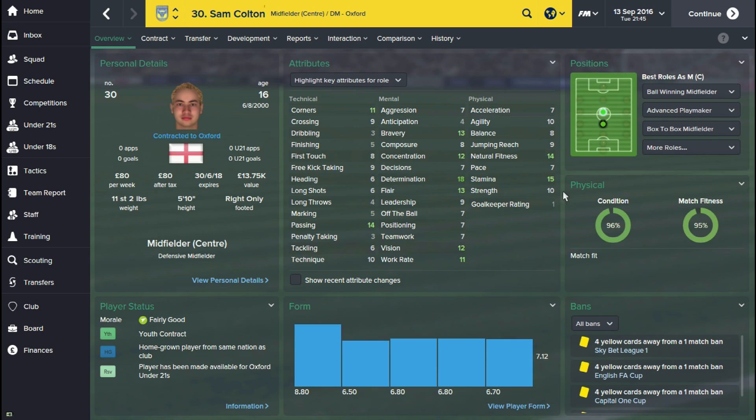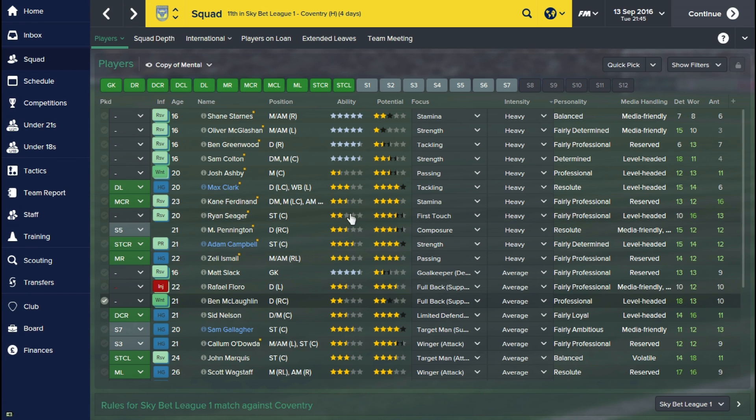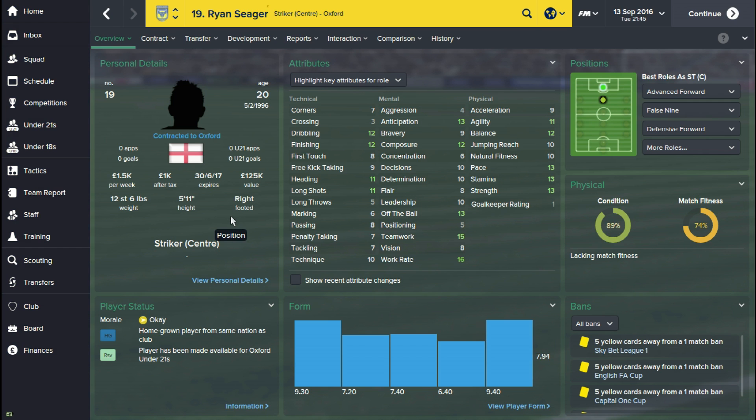For Sam, I'll probably be happy with his strength once it gets to about 11 or 12, then maybe let him work on pace and acceleration for a few months, and once that's up to about eight or nine I'll start focusing more on his technical attributes. So if I look at a player who's a little bit further down the line — maybe this guy Ryan Sager here.